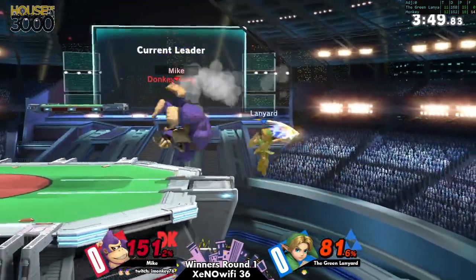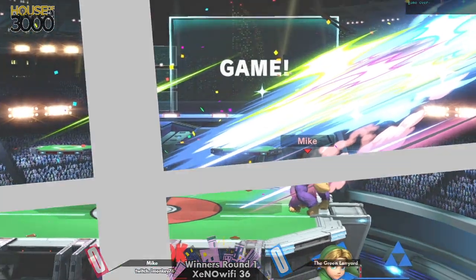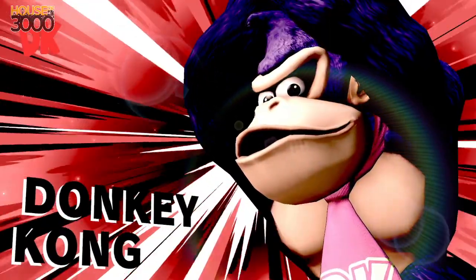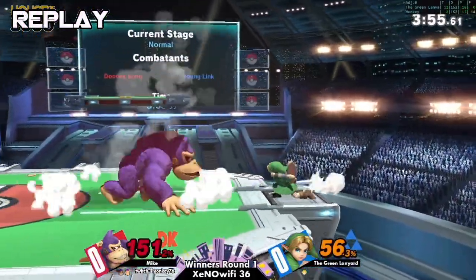Oh my god, this is such a good edgeguard — keeping that presence the entire time. That was a great forward smash from Mike to finish off the stock. He read that Green Lanyard was gonna come up high and that was just a great punch for that. Well done.